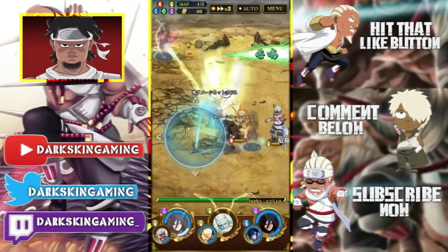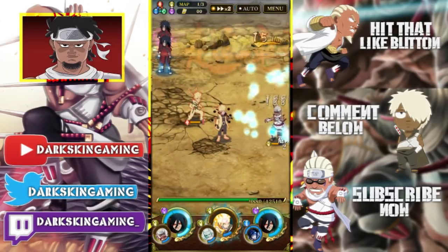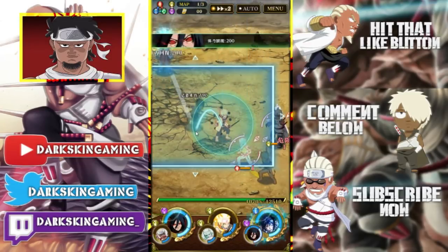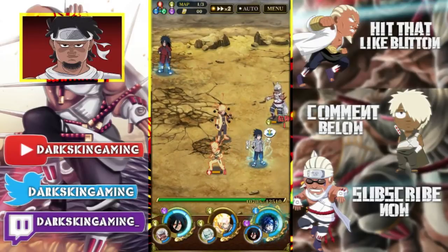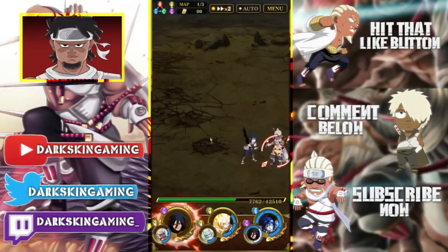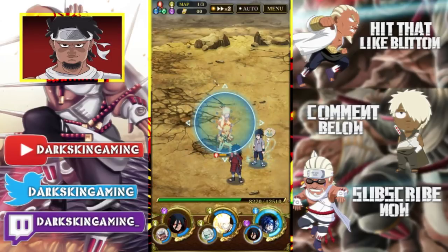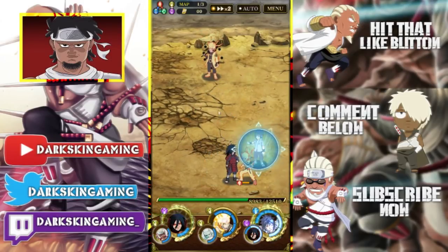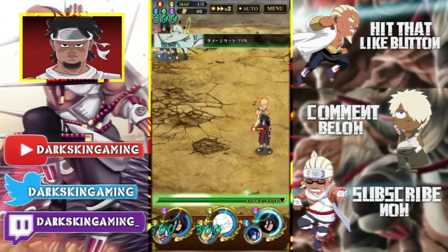Naruto just auto-attacks every time. Now I'm going to generate some chakra for my Madaras — use Sasuke to generate chakra as well. I'm going to bring Sasuke here so he can counter-attack Killer B's attack. Now my Madara has his ult — we can ult with this Madara, then wait one more turn for the other Madara, but it's fine. Keep Naruto alive. Now that Killer B is dead, we can bring everyone up.